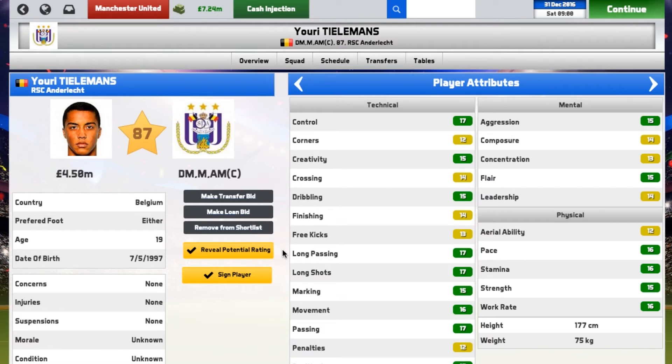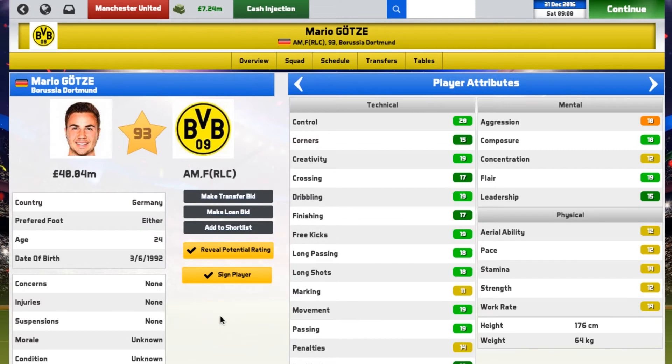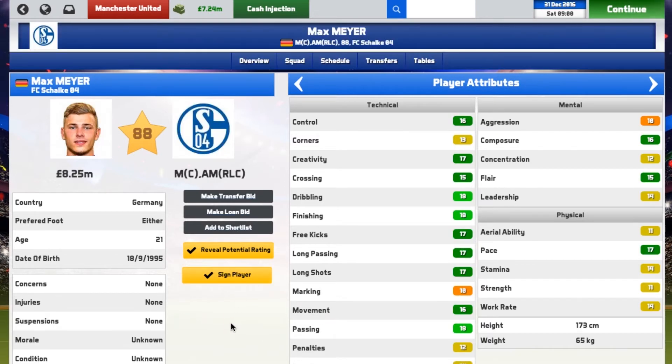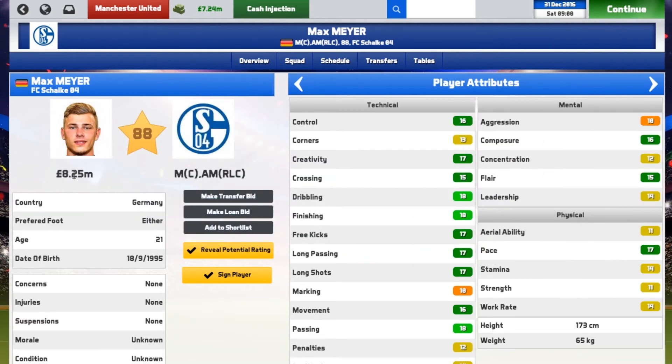Another suggested player is Youri Tielemans, so we add him to the shortlist. Hans Gaming also mentioned Mario Gotze — 93 rated, incredible — added to shortlist as well. The final viewer suggestion comes from Anconzy, who recommended Max Meyer: only valued at 8.25 million, 88 rated at just 21 years old. That's three ratings below Morata but three years younger — he could become world-class soon if he joins Manchester United.